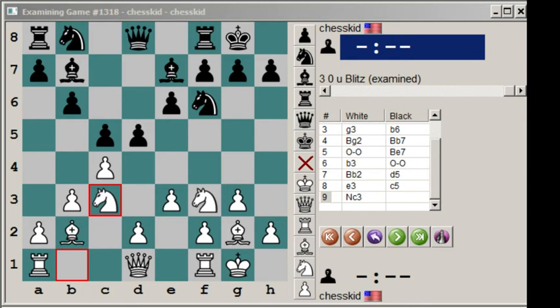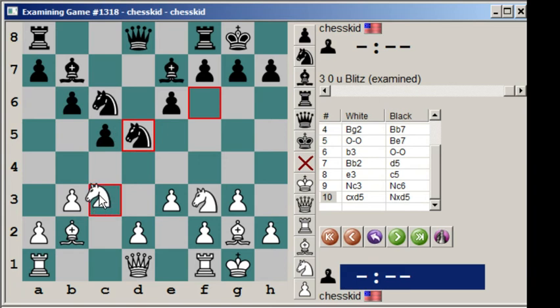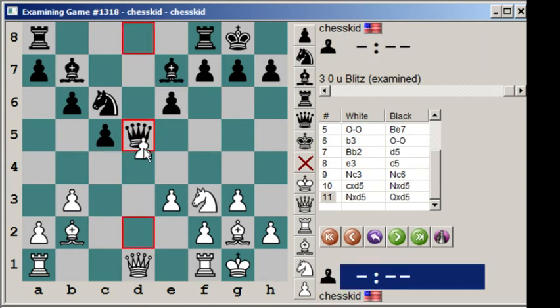So in this position, knight c6 is common. And the idea is that black wants to play d4 and gain some space. So white captures, capture, capture, capture, and d4.